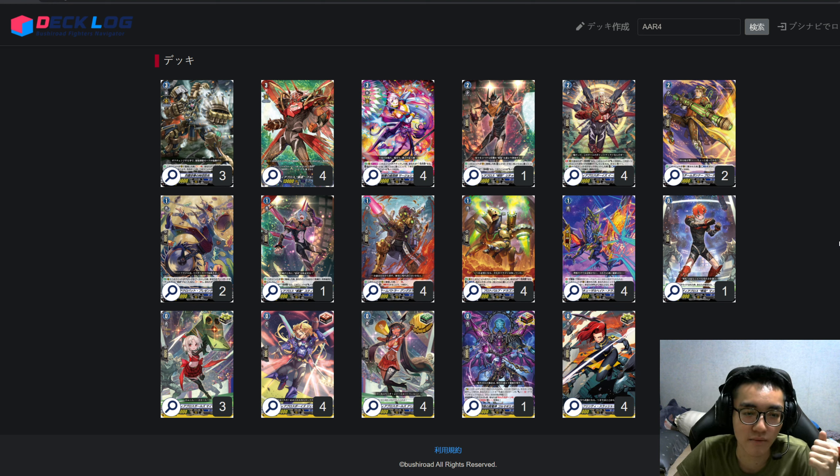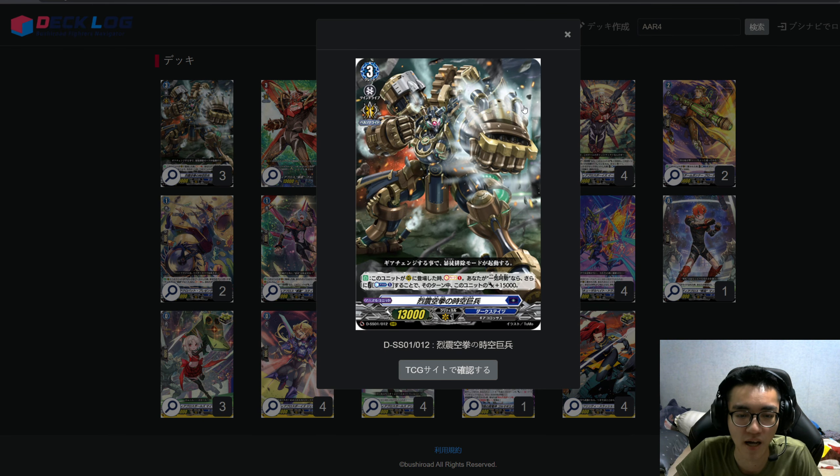I run cards to prevent you from struggling in the early game and to mitigate some damage before you get into your full Final Rush phase. The trial deck card here is the Time-Fissuring Fist Colossus. Its skill: on place, if you're in Final Rush you may Counterblast 1 and give this unit +15k. So if you persona ride on the turn you have Final Rush it's actually a 30k or 38k beatstick — it's a 30k guard twice.